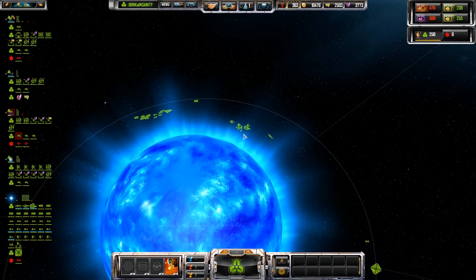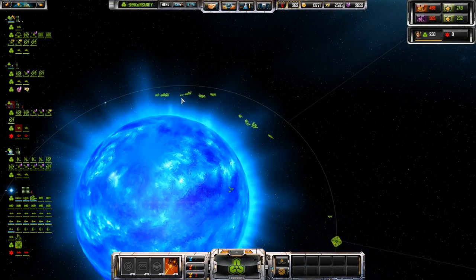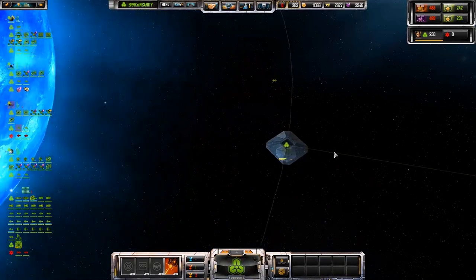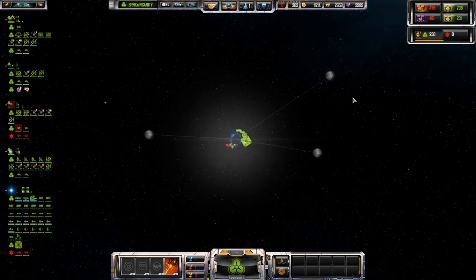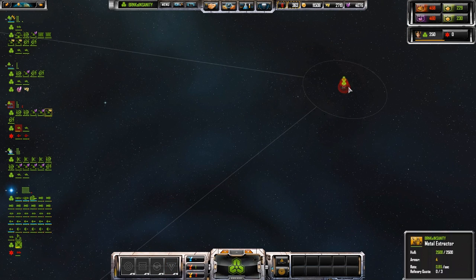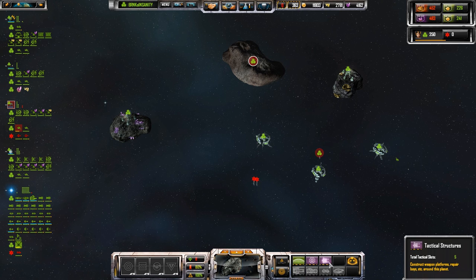Oh — I did not bring any scouting ships. Bad. Why did I do that? Well whatever the reason, let's go ahead and zip back over here. Where's our star? There it is. Oh, we're being attacked! Let's throw down a base.